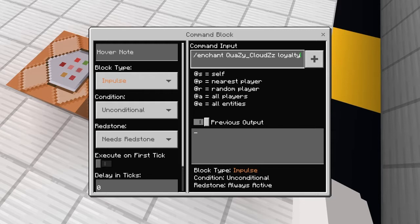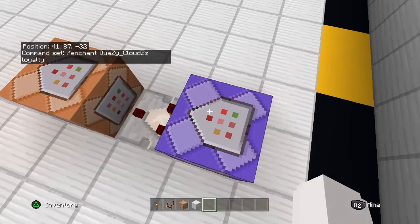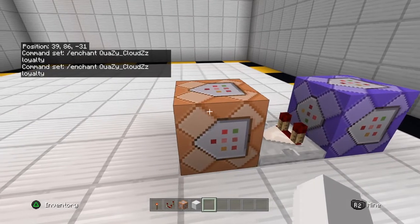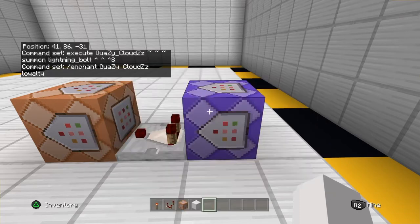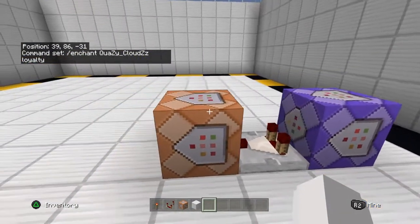Once you've done that, copy this command I just put in, but instead of it saying my name, put in your name. Once you've done that, put it on repeat. That's the first command block done. Also, I nearly forgot — you're going to want to turn on always active on this one as well.